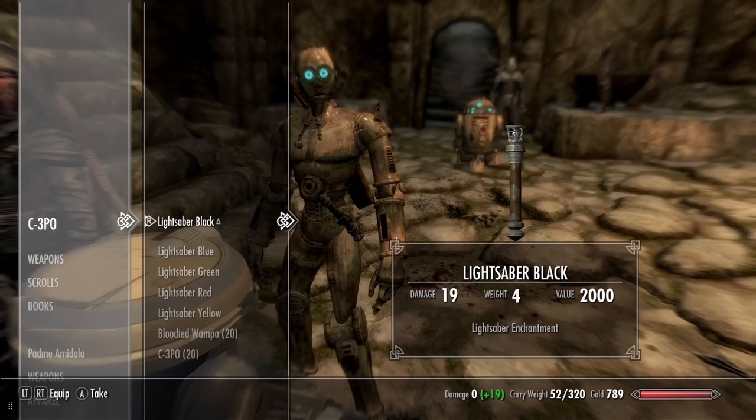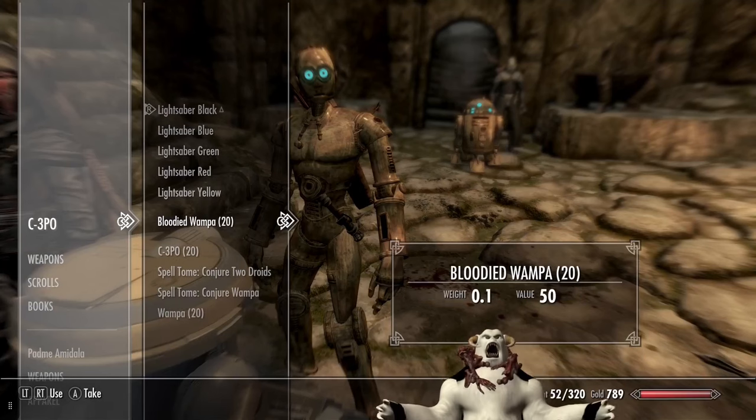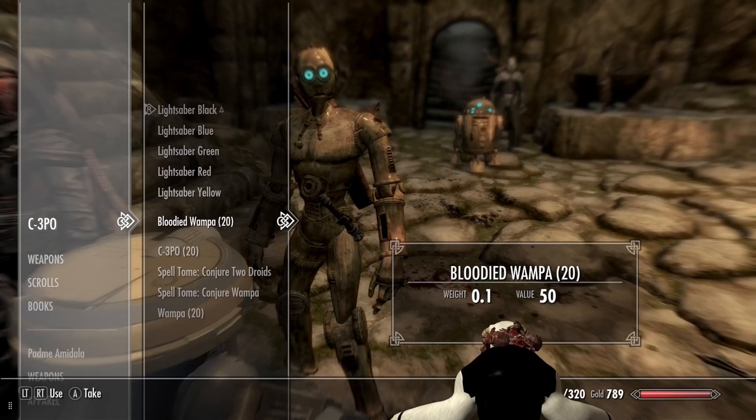He's carrying so many things! He's got a black lightsaber, a blue lightsaber, a green lightsaber, a red lightsaber, yellow! Oh my gosh! What the heck? I mean, I'm taking it. I'll take five. Yeah, I'll also take five C-3POs too.